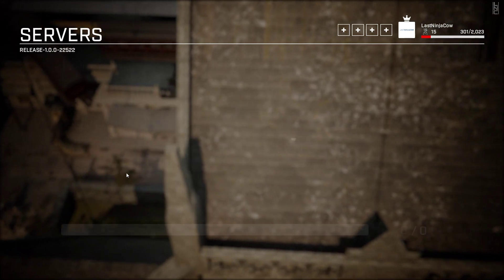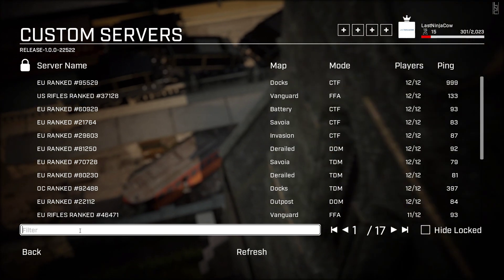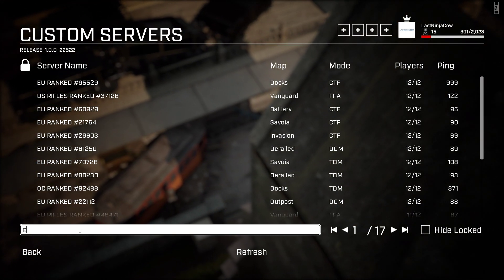Click server browser, click internet. If you're in the EU type EU, if you're in the US type US, if you're in Oceania type OC — so for example, EU.